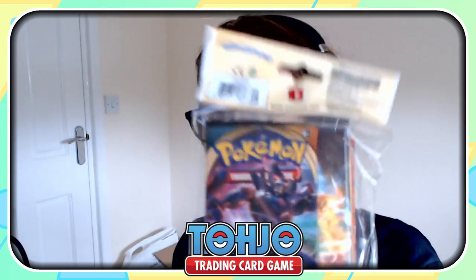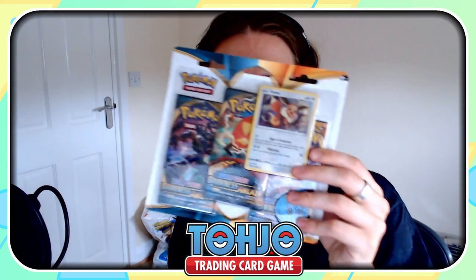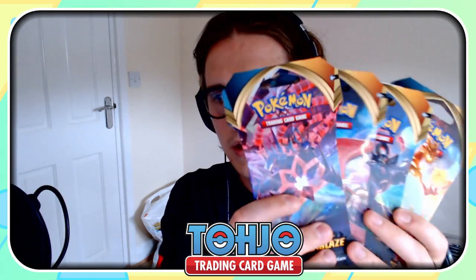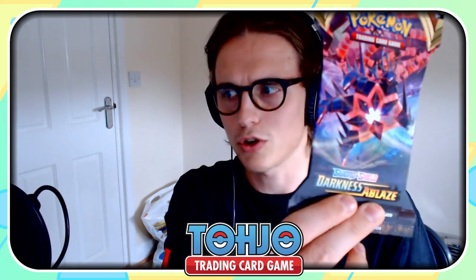Today we have a few more Darkness Ablaze packs to open up. I have one pack that's in this weird mini binder kind of thing. Then we've got the three pack blister with the Eevee promo in the front. And then what I think is probably the best in terms of quality control — these things look super, super crisp — and that is the hardback blisters. They look amazing. Hopefully the pulls inside are just as good.